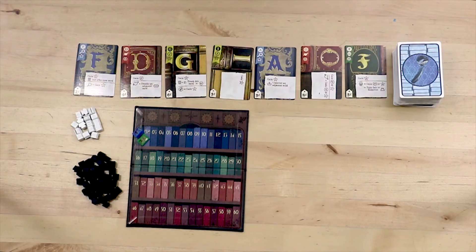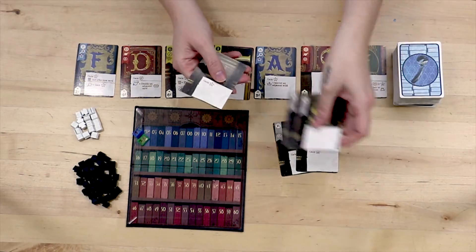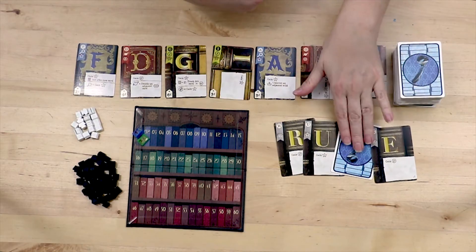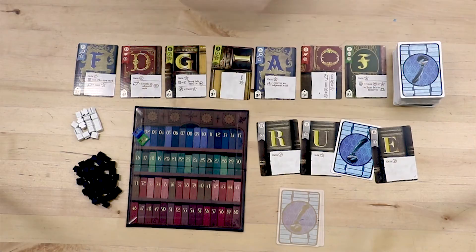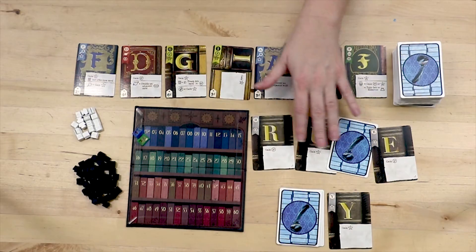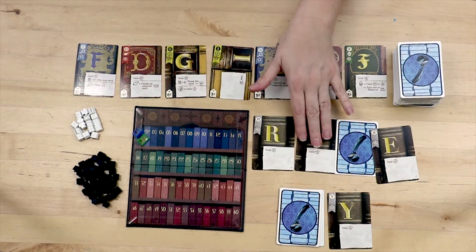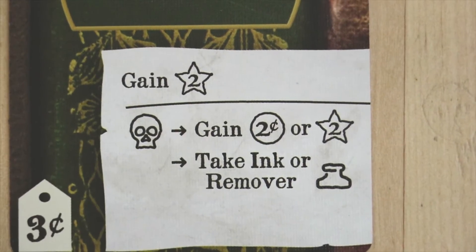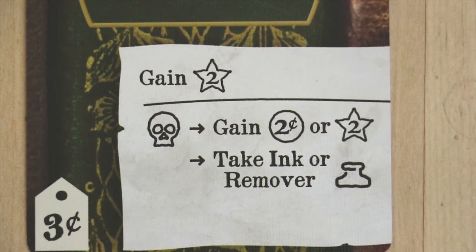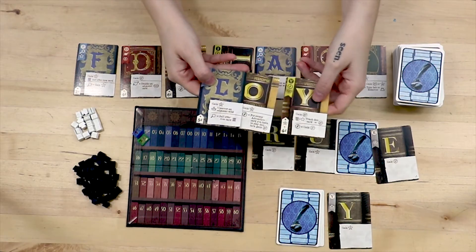The first thing you do on your turn is spell a word. To spell a word you play cards from your hand. You could play any card that you would like upside down as a wild card. You won't get any benefits for that card but you can use it to spell a word. Once you've spelled your word you discard any unused cards from your hand. Now you get to resolve the card benefits in any order that you choose. Basic benefits are the benefits that are on the card or above a line if the card has a line. These basic benefits are always gained.